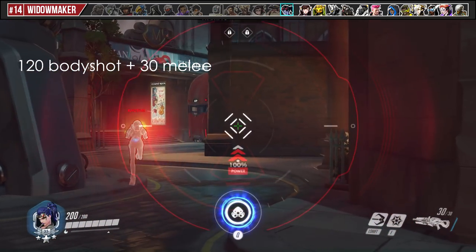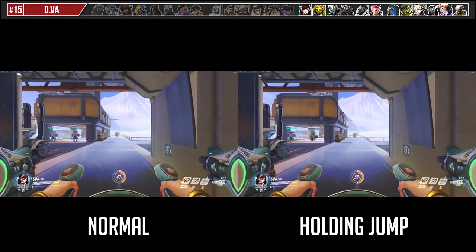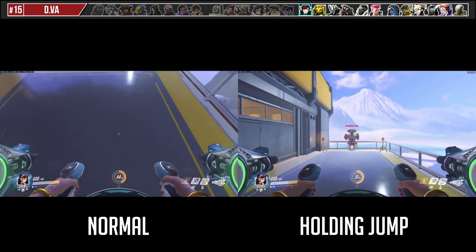For Widowmaker, you can combo a shot into melee if the enemy happens to be really close to you. If you hold the jump button at the end of a booster jet, you can gain a little bit of extra distance.